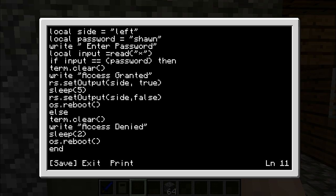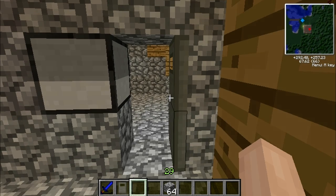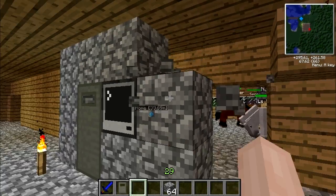Now I'll just show you it works — hopefully. Once you've saved it, just type it to start up, and there you go: enter password. My password — see I haven't really left a space. Password — access granted, door opens. Door shuts. There you go.